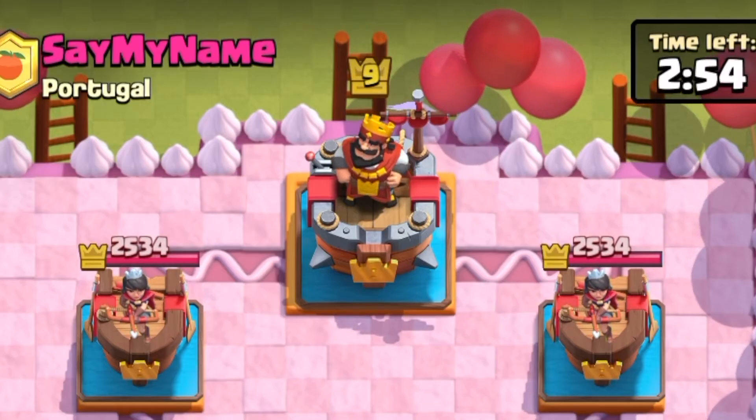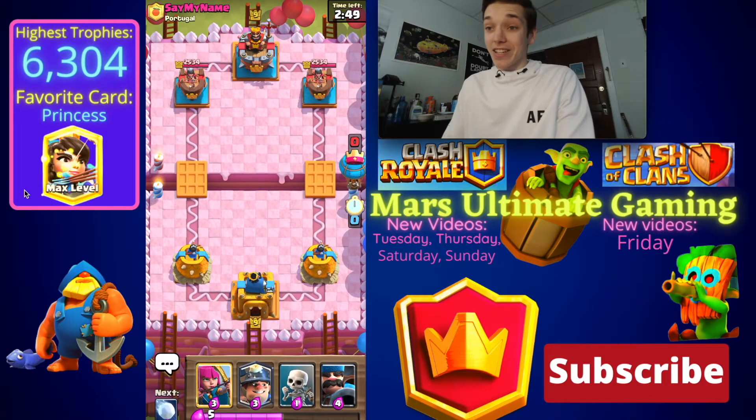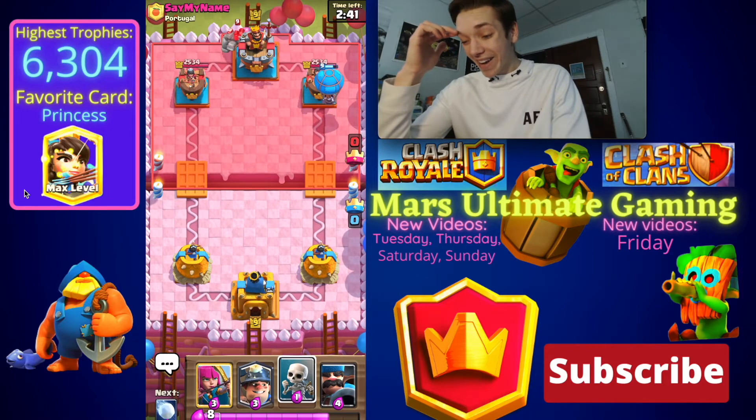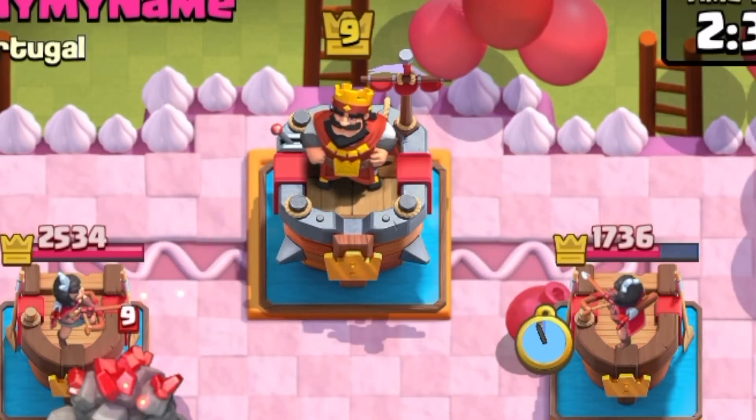First game here against Say My Name. We have Balloon in our starting hand, so we're just gonna go in. Naked Balloon at the bridge as the first play, and this dude is gonna go with a Golem. He's gonna Tornado — wait, he missed. Another hit, and at least he's not gonna get King Tower activated right there.